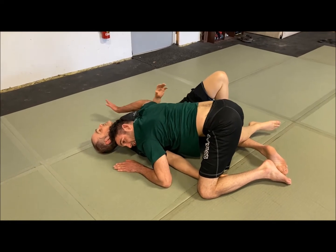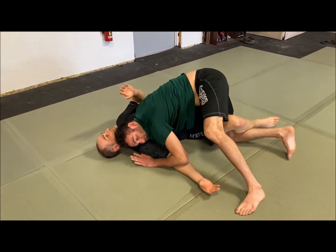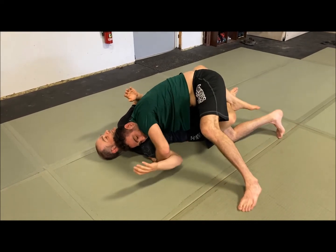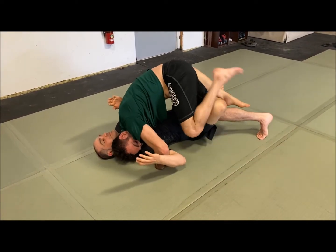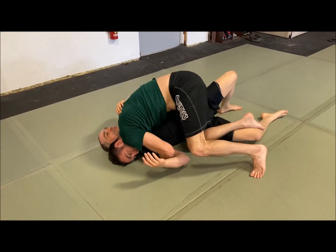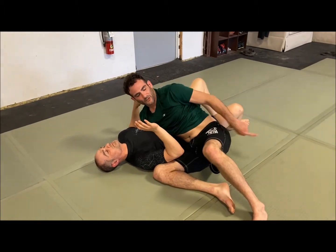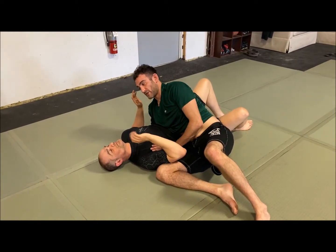Once my head replaces the cross face, this arm can start to swim under for the underhook. This starts the overhook. I can come up, bring my knee down, pass this way, or go to mount the other way if you want. I have a little bit of a bad knee so it's easier for me to come to that side, but you have a bunch of options.